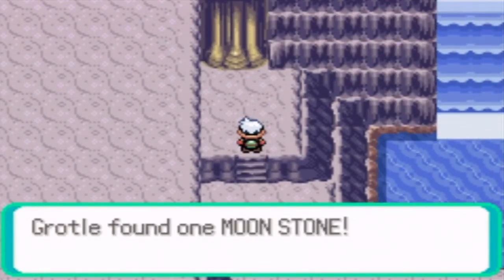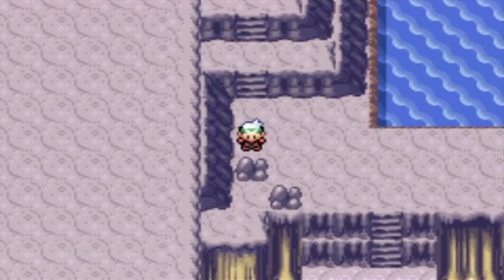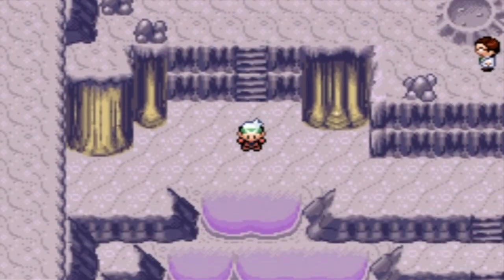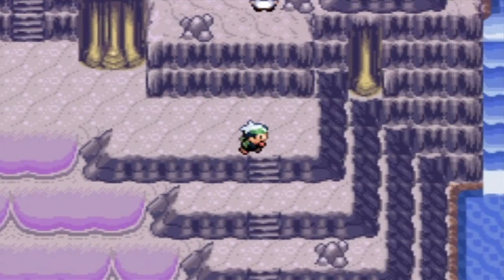So let's pick up this item. It's a Moonstone. Nice. You can evolve your Jigglypuff or Clefairy with that, stuff like that. You can evolve your Nidoran — Nidorino into Nidoking or Nidorina into Nidoqueen.